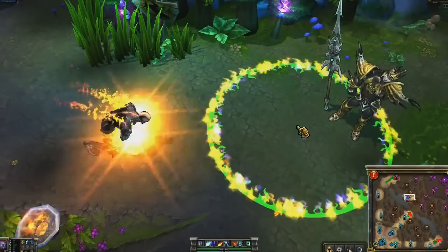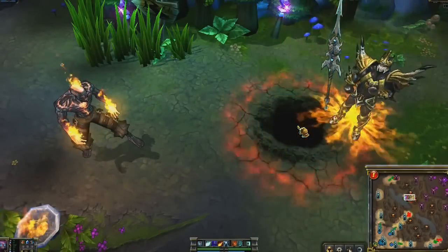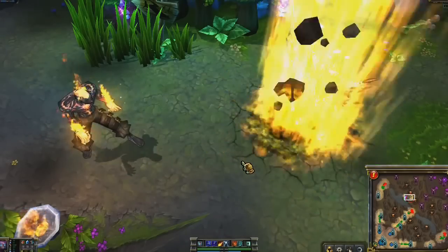After a short delay, Pillar of Flame deals damage to all enemy units in an area. Targets already ablaze take significant bonus damage.